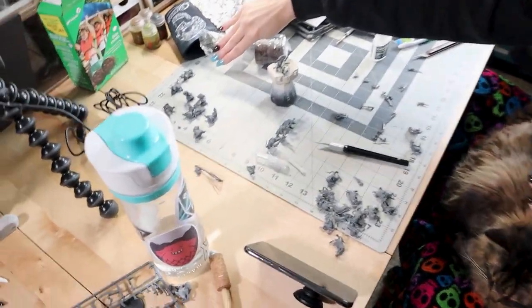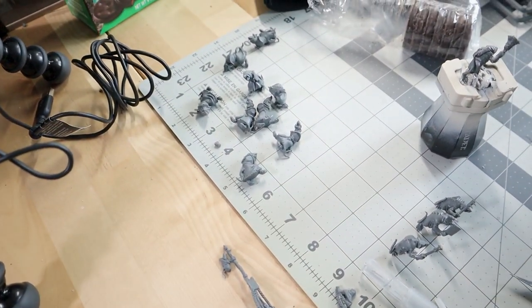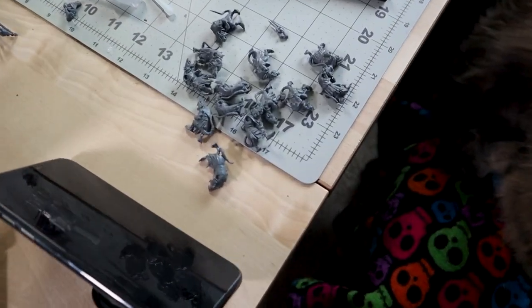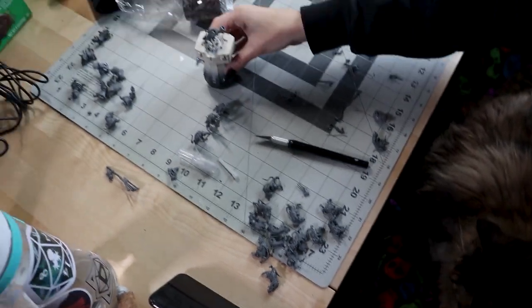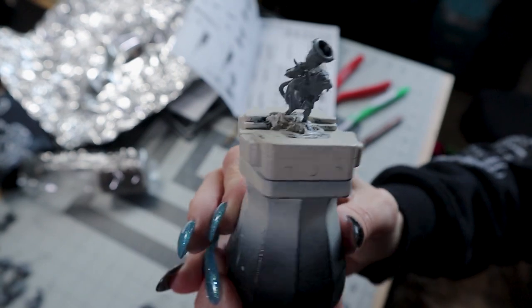I did get all of the monks clipped out and they all have heads, but I've left their arms off. And then I went ahead and clipped out all of the clan rats, because it occurs to me we probably want those first. So we've got them started — I have the bell guy here, he's cool.